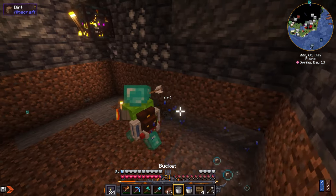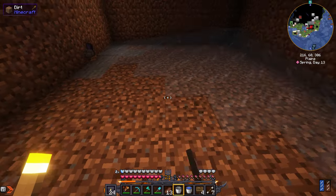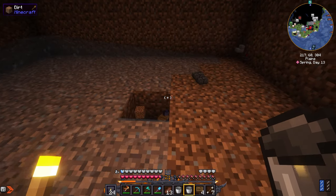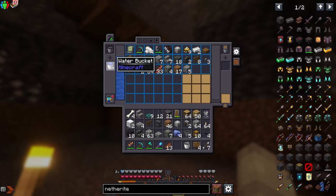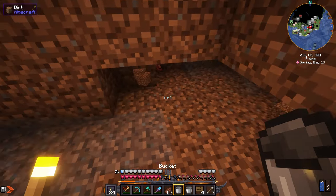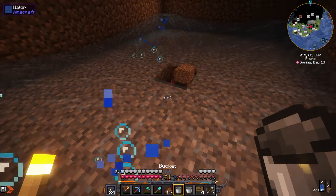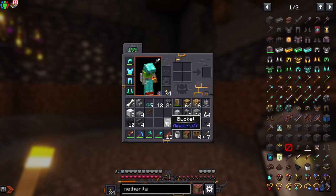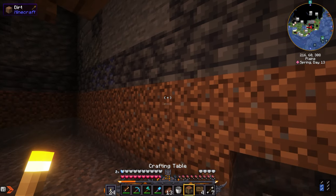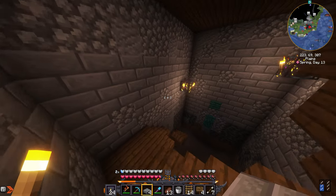Now I just need to place water in the corners. It doesn't exactly have to be the middle, but this should do — yep, it reaches. I've also got some more water in my backpack and made an infinite water source outside. I'm gonna need a way to get up, so let me craft some ladders real quick.